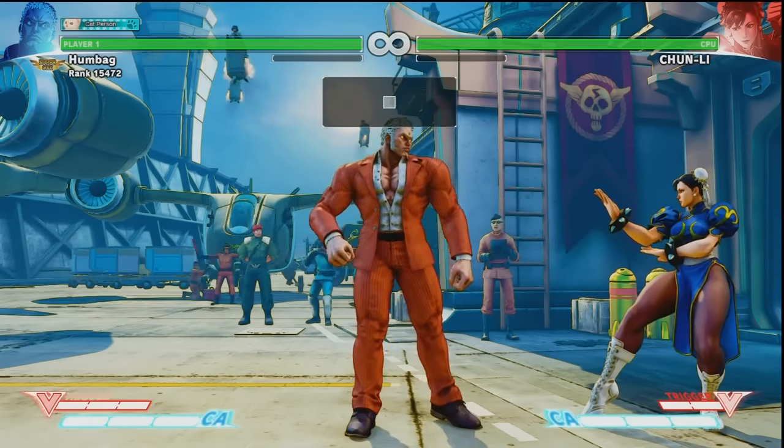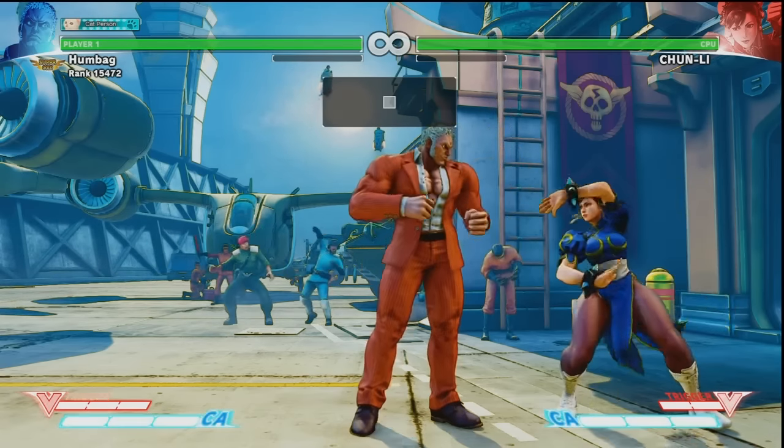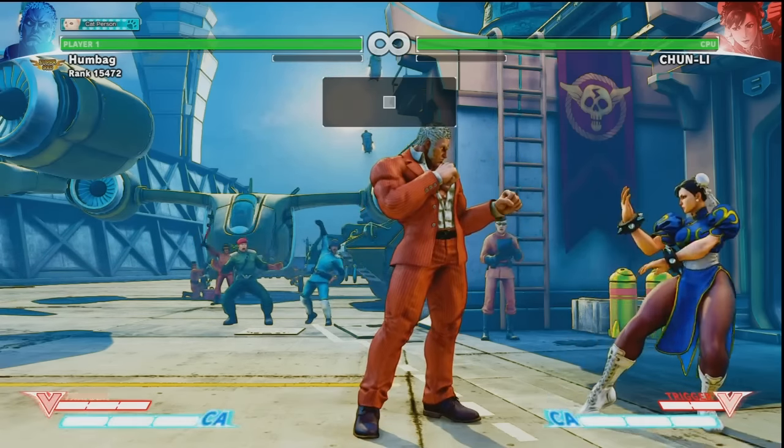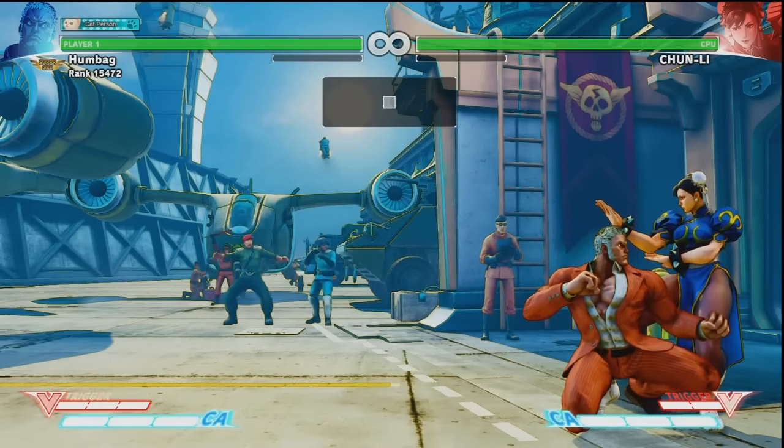So one of Urien's new combos lets him get a really mean meaty standing medium punch in the corner now. That leads to some pretty strong results. This is the new combo.